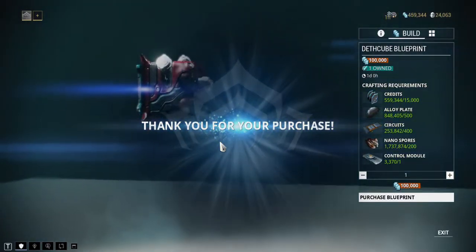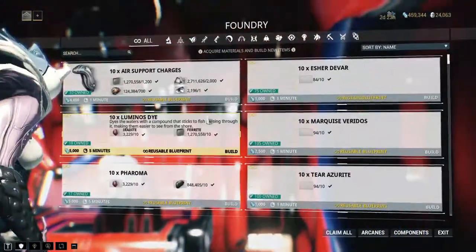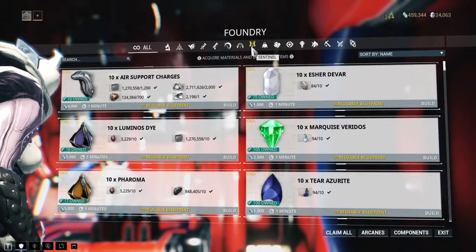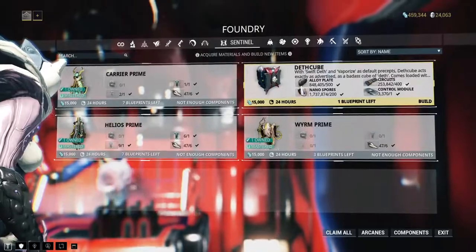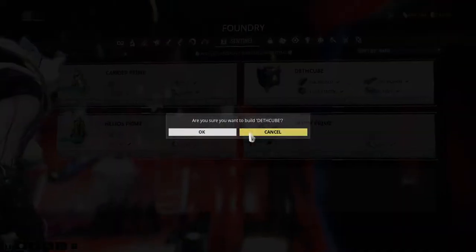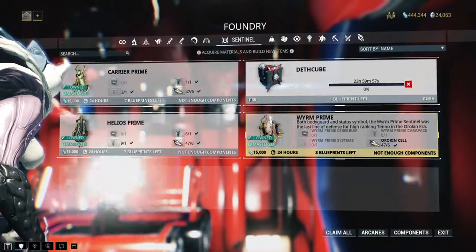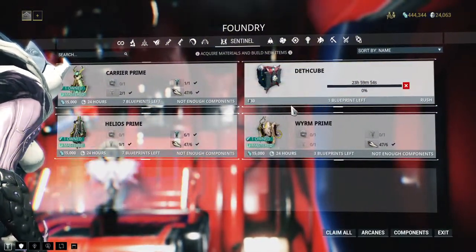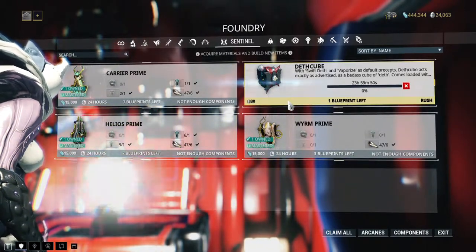Most of you know how to come here to the Foundry. You can see it here — you just craft it and it will take one day, which is great. We just saved 75 platinum for players who didn't know about this.